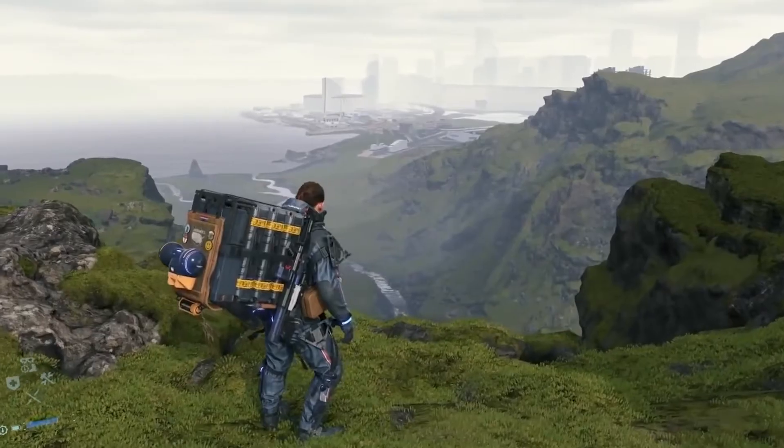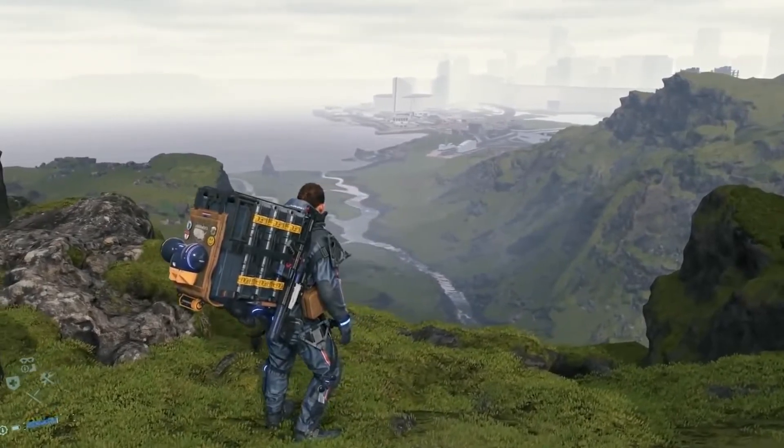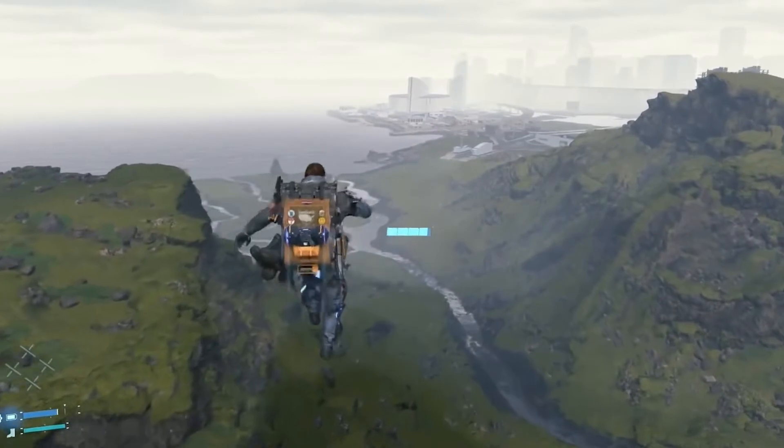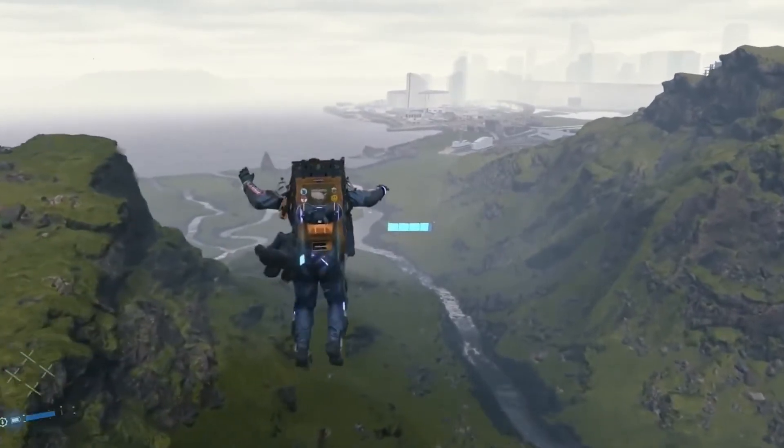On first glance, that jetpack does look a little bit overpowered, especially considering that the vast majority of the gameplay in Death Stranding essentially involves looking at a chunk of downright treacherous terrain and thinking, how am I going to get around that? The introduction of the jetpack could essentially nullify the danger that falling poses to Sam and his precious cargo, which in turn could take a lot of fun out of the game.